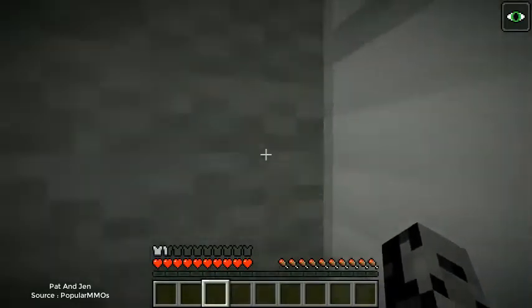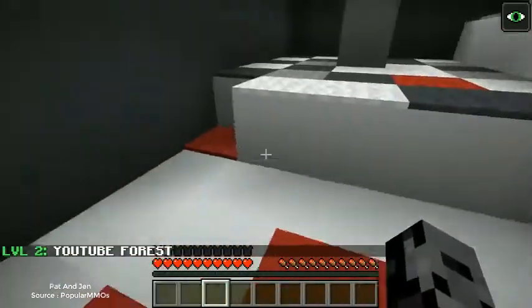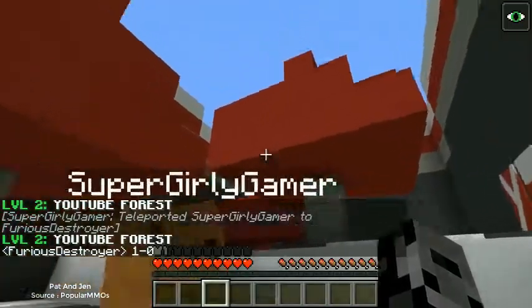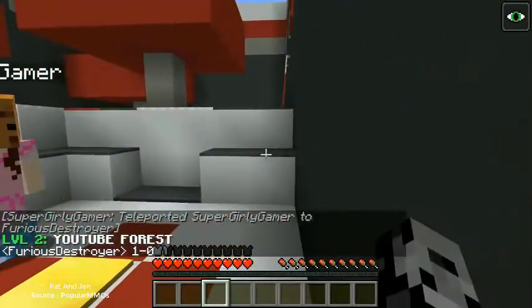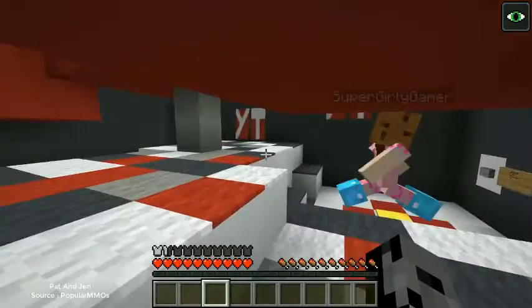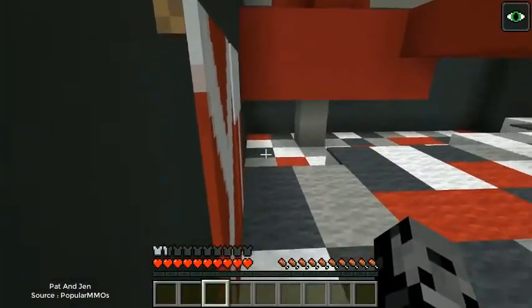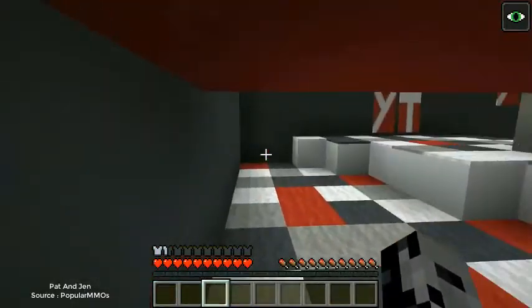We go through here, smack this button, and we are on to Level 2: YouTube Forest. Right now it is one to zero. This is a YouTube forest — look, they're like YouTube trees, I love it! Are you ready? Three two one go. I saw the chest — no you did? I don't know how to get to it but I saw it. You'll never find that YouTube chest.